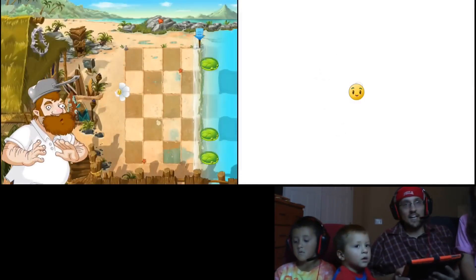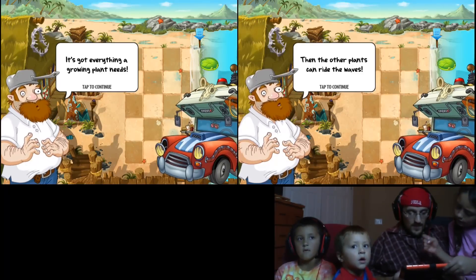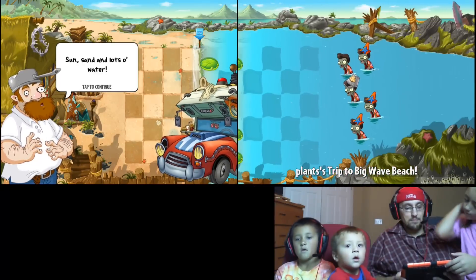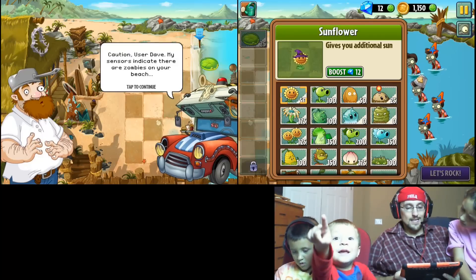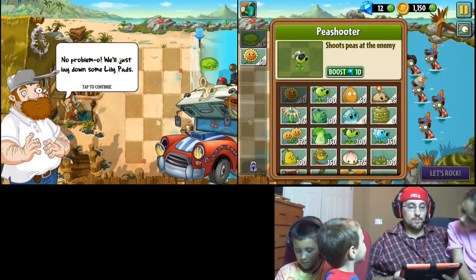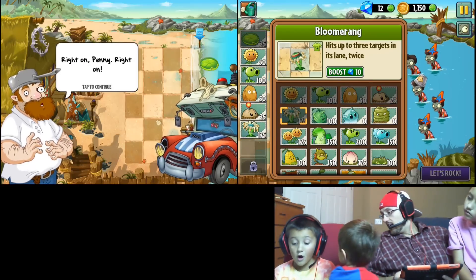We're gonna go ahead with the first level. A growing plant needs sun, sand, and lots of water. Caution — my sensors indicate there are zombies. Too much water will overwhelm the plants. No problem, just lay down some lily pads. Then they're all— whoa, look at all these costumes!